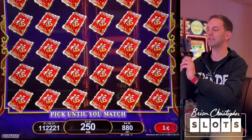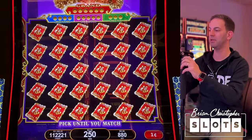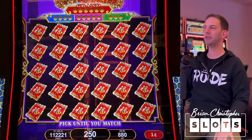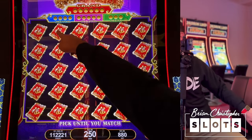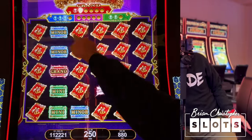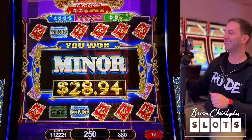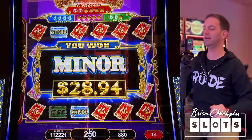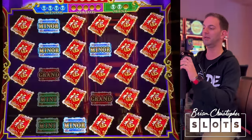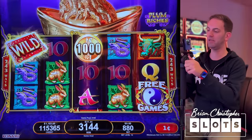Wow, we got it again — this is nuts! Let me zoom out a little bit more so you can see more of it all together. Let me do a B for Brian. We got the minor this time — hey, B for Brian for the minor! Nice, let's keep it going.